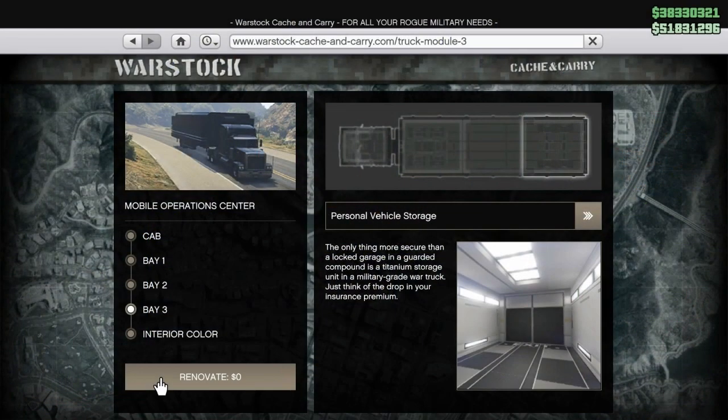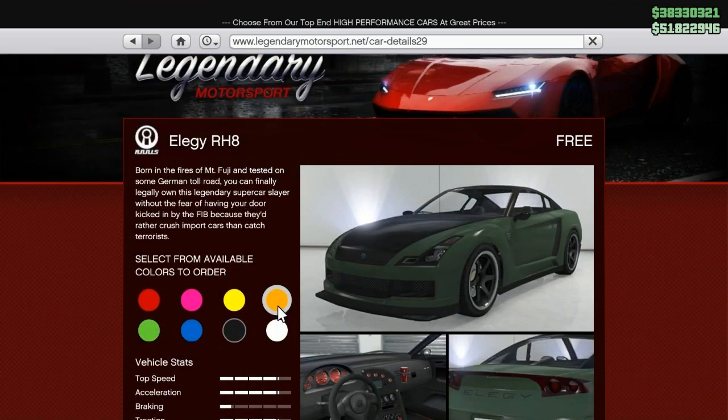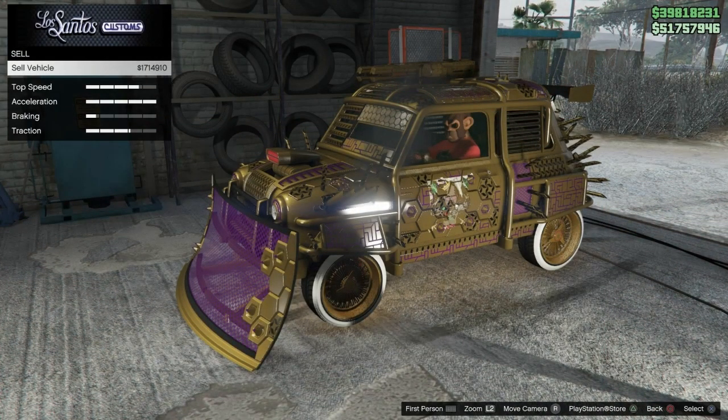What matters is that you have the MOC — the Mobile Operation Center — with its personal vehicle storage. Inside that storage you need a car you don't mind losing, like the Elegy RJ which is free for some of you, or a streetcar or a Faggio — it doesn't matter. Also make sure you have the car you want to duplicate. For my purposes I'm going to be using the Enus Cognoscenti Cabrio.